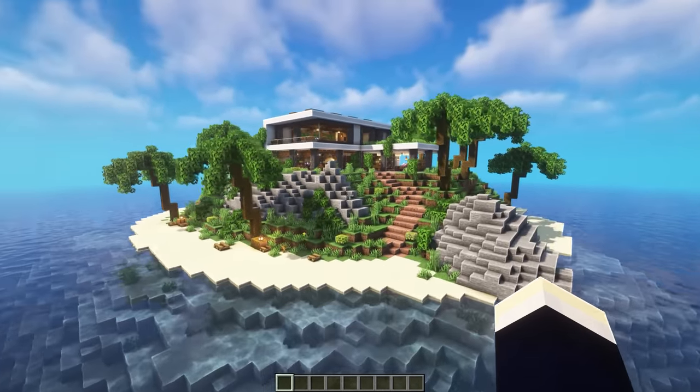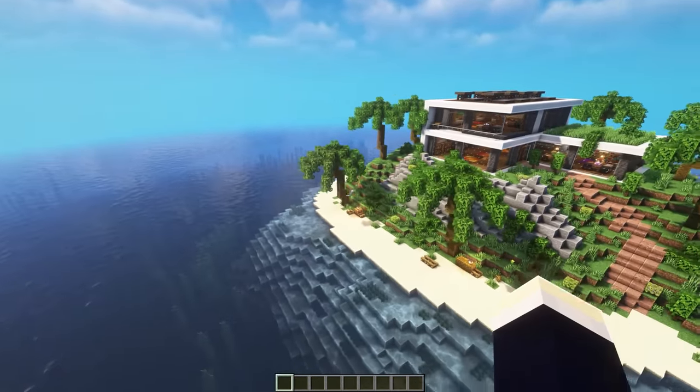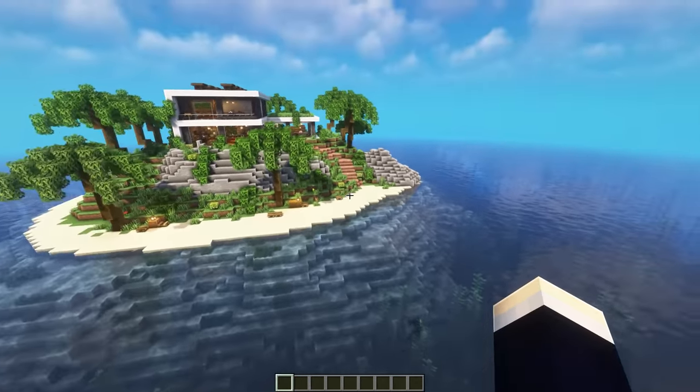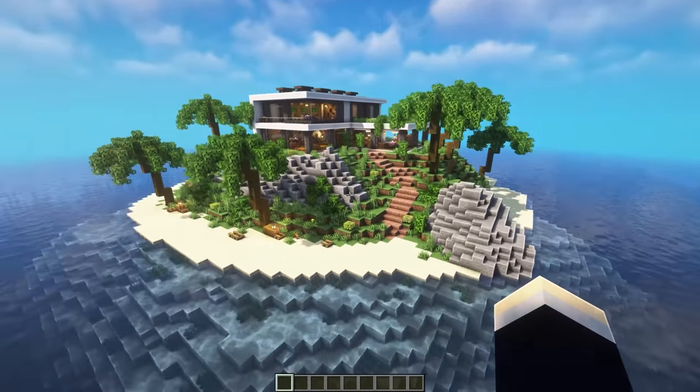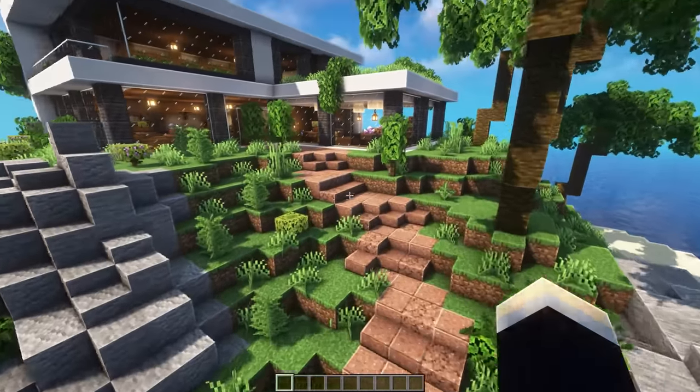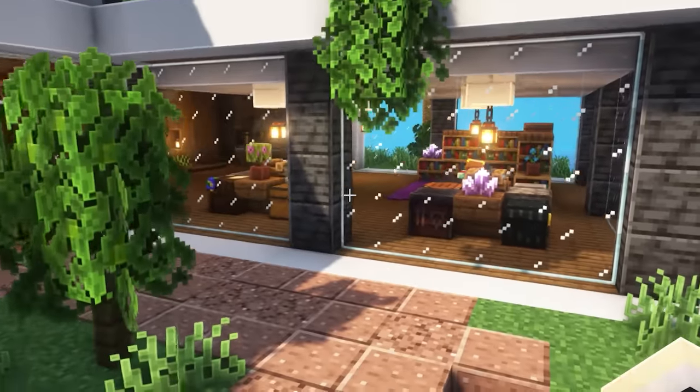First up, we're taking a look at this massive island with a giant modern base on top of it. For the main island part, as you can see, we have a beach that surrounds the entire area, a whole bunch of rocky areas, and a bunch of palm trees around the place. Then we have this nice pathway that leads up all the way to the main entrance of the base — well, it's the only entrance.